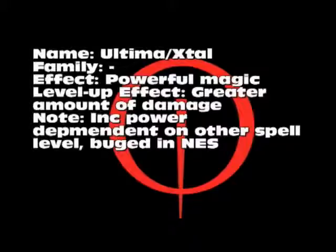How Ultima is meant to work is: the more spells you have and the higher their level, the more damage Ultima will do. So if you can hold 16 spells and have 15 spells all at level 16, the highest level, then Ultima will deal a really big chunk of damage.